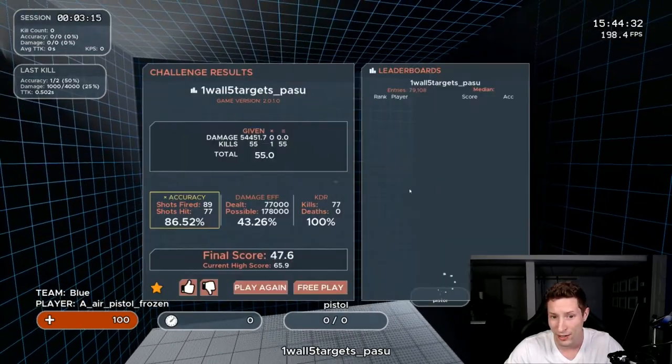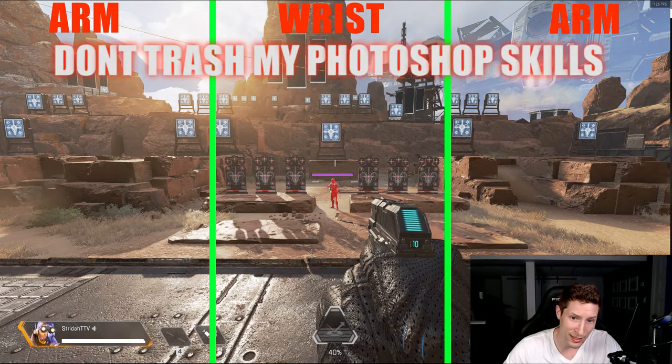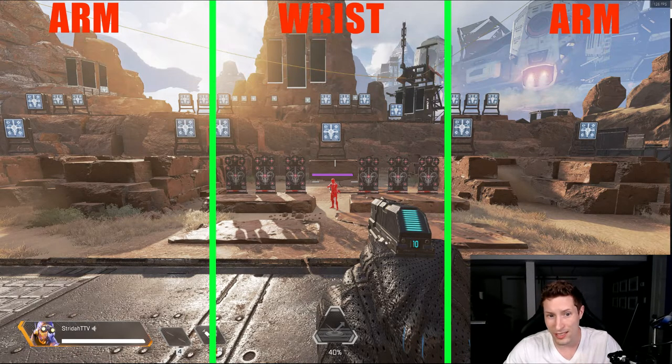I myself play at 35 centimeters. The reason I bring this sensitivity range up is I'm going to put a graphic on the screen right now. Ideally you want to be using both your wrist and arm to aim, and if you're in the range I recommended, you will be. I have it broken off into sections — the middle section is your wrist aiming area. The far corners are where you'll need your whole arm to reach the target. If you play at 20 centimeters, your wrist area will be bigger; if you're playing at 40, it'll be smaller.